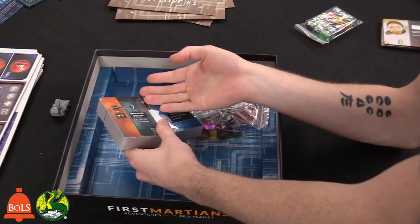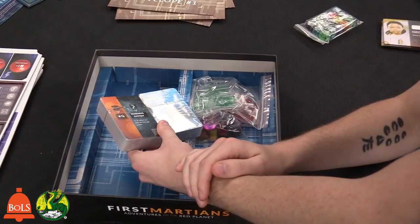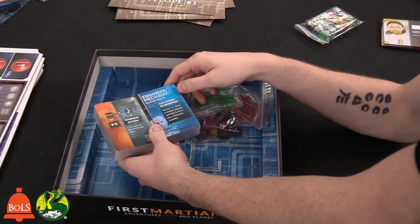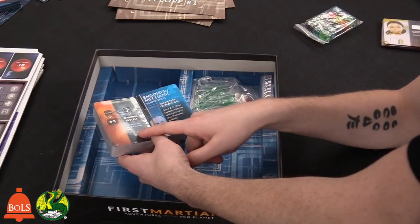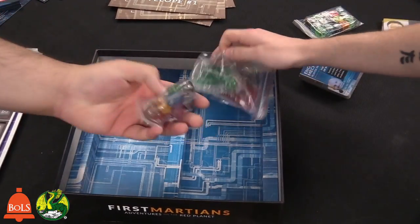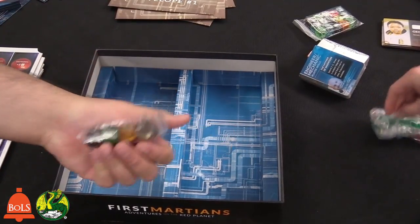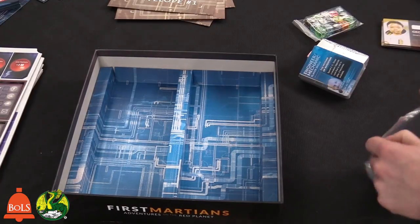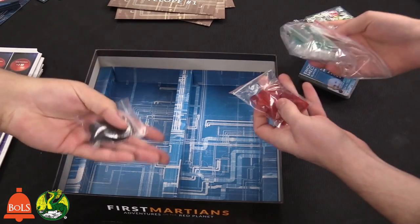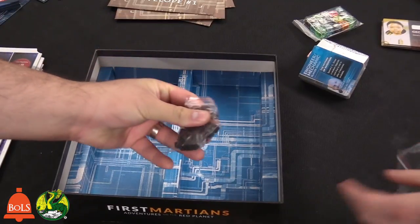Each game you're going to start off with malfunctions right off the bat. There are also engineer mechanic skill cards. Then you have colored gym peg things — little pegs from upgrades you can get — and hard plastic clear cubes in green, blue, red, black, and clear. This kind of reminds me of Pandemic, which makes sense — it's a cooperative game as well.